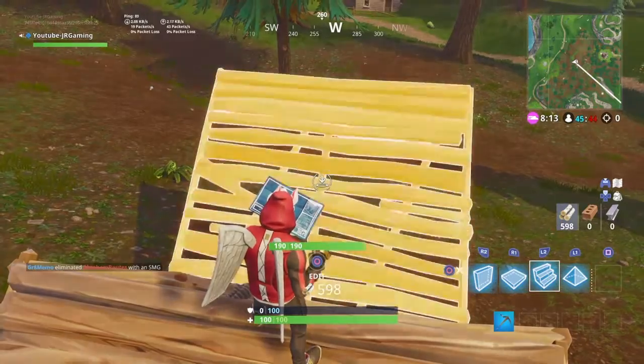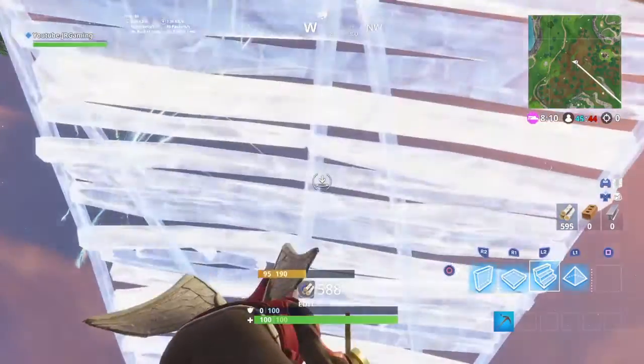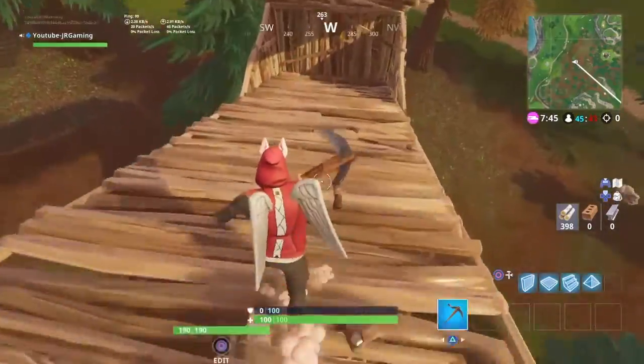From here you jump down, then look up, place a ramp, and go forward. There's also another way — you can actually double it.